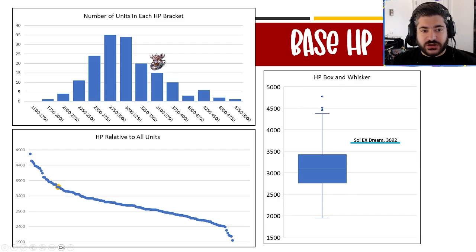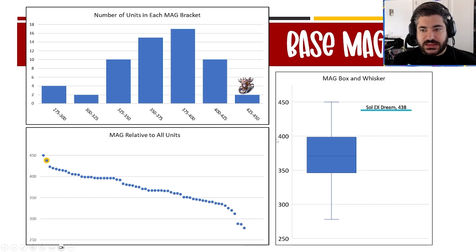Looking at the charts, Soul is above average for base HP and falls on the higher side — above the 75th percentile. This is a very unique thing for a spellcaster, where most mages aren't innately this bulky out of the gate, but that's definitely part of Soul's upside.